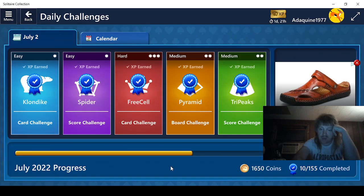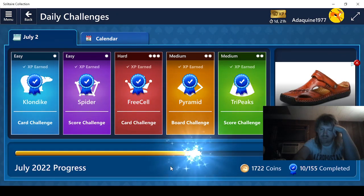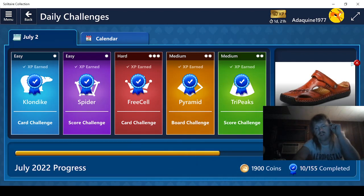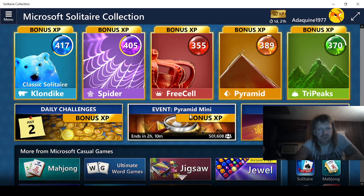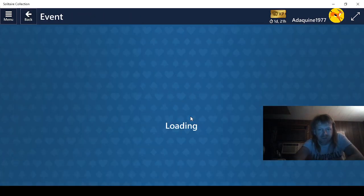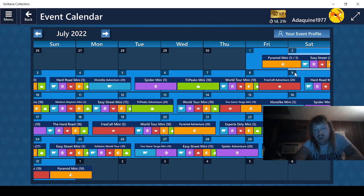And then we get our 250 coins for that. 1,900 — so we can get close to that first badge. Let's check the calendar and see what we've done every single challenge this month so far, it being only day two. Let's see what's in store for us later today. I honestly don't remember. Easy Street 30 — that's going to take a while, but it should be fun.